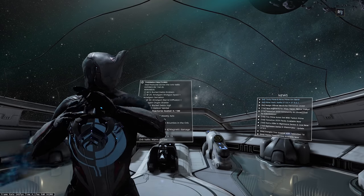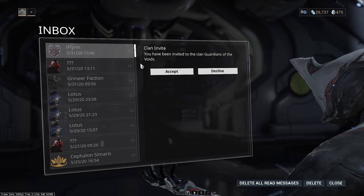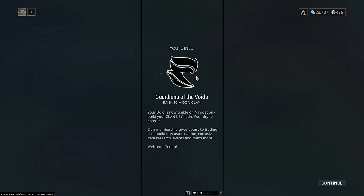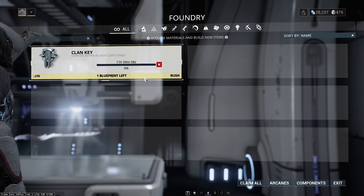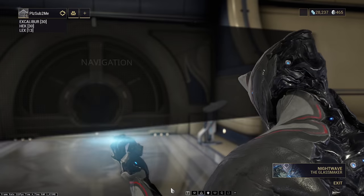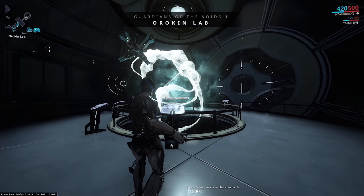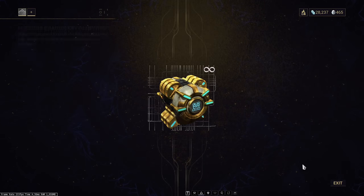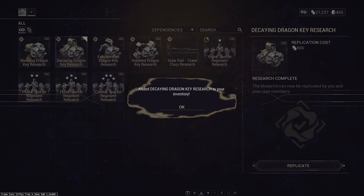In the last video, I asked you guys to join a clan before watching this video. If you're not in a clan, you're not going to be able to get these really good mods. Once you've joined the clan, you can craft a clan key in your foundry — you have to do this before you can access the clan's dojo, which is where we need to go to buy these dragon keys. If you join a clan that has its act together, you should be able to fast travel to a room called the Orokin Lab. In the Orokin Lab, go up to the left-hand console and you'll be able to replicate blueprints for the extinguished dragon key, decaying dragon key, bleeding dragon key, and hobbled dragon key. Once replicated, these are permanent blueprints in your foundry, so you never have to go buy them again.